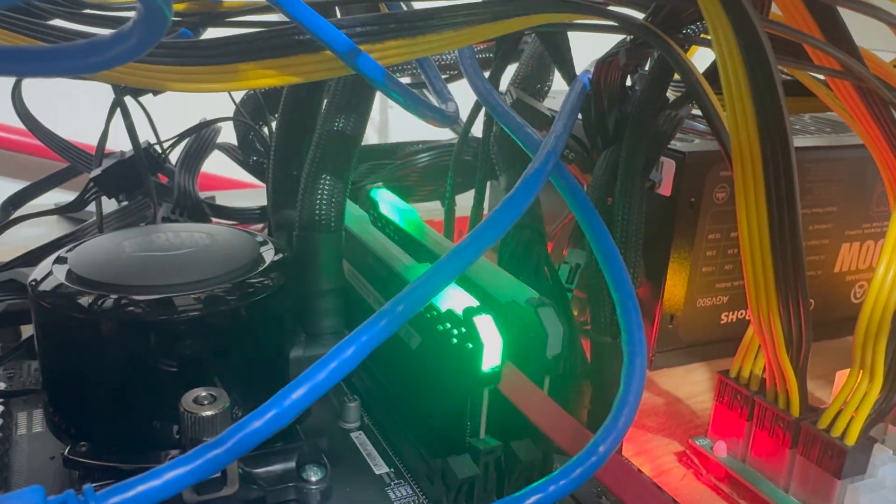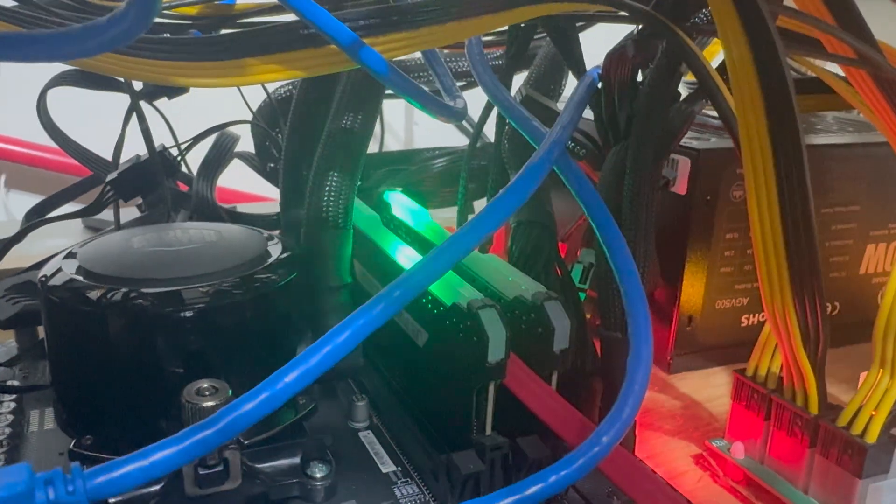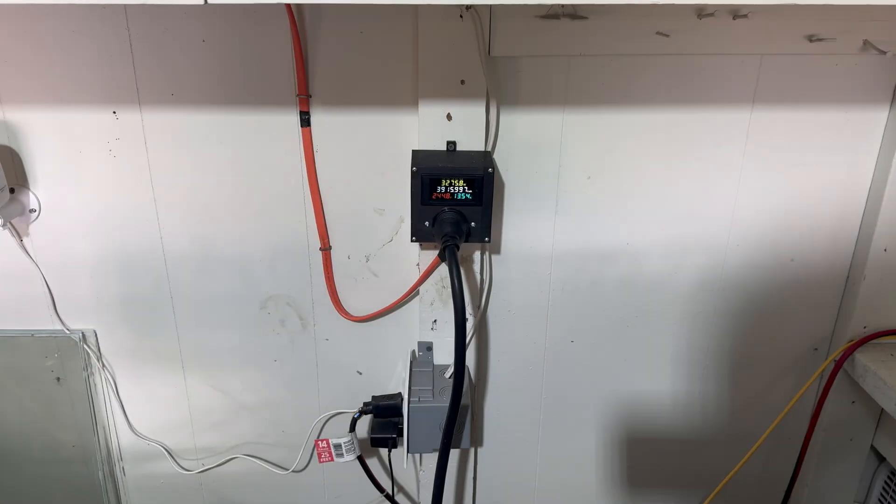First, let's talk about maximizing the number of cards per rig. This helps with HiveOS costs - you don't want ten one-card rigs paying ten rig fees. It also helps with power costs because every motherboard powering a GPU mining rig has to power the CPU and RAM components that don't increase your hash rate. If you turn six-card rigs into twelve-card rigs, you cut the wattage from five motherboards, five CPUs, and five sticks of RAM - potentially saving around 200 watts.